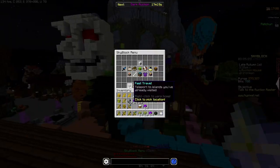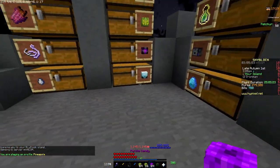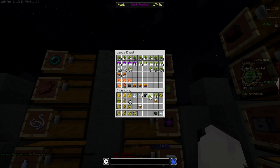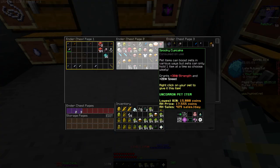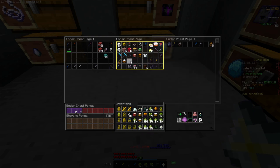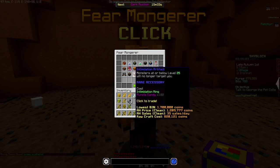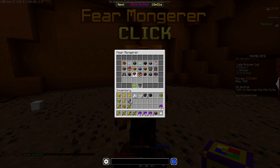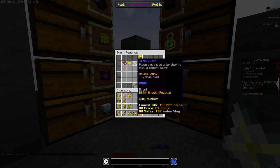Spooky festival's over - we got almost a little over three stacks of purple candy which is not bad. We got on the other hand a lot of green candy and then some random stuff. I have the intimidation ring right here and I can upgrade it to intimidation artifact - there we go.